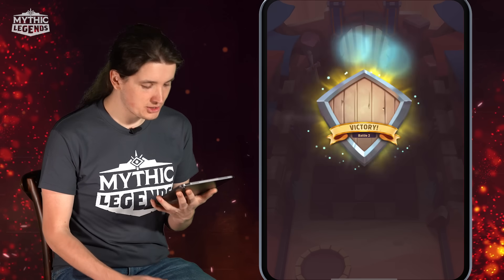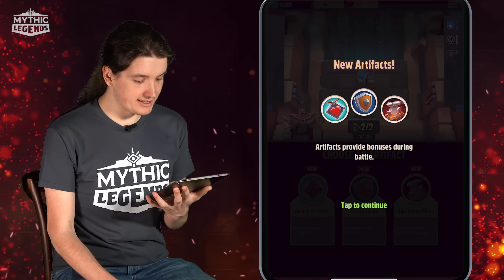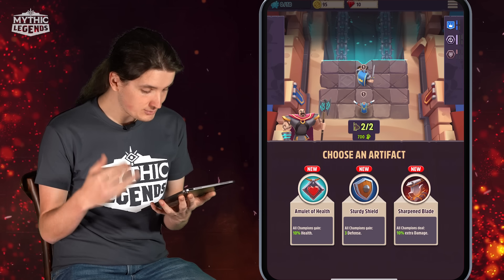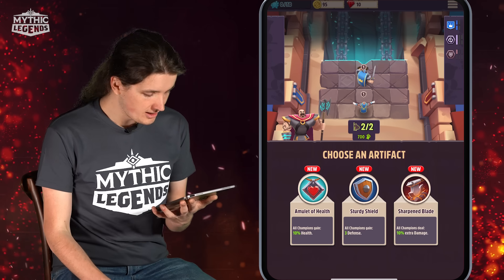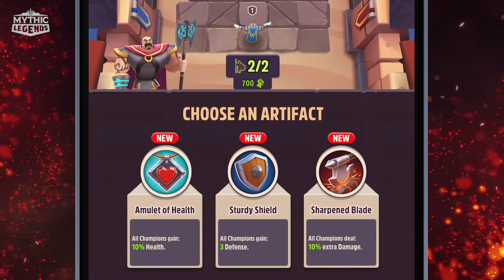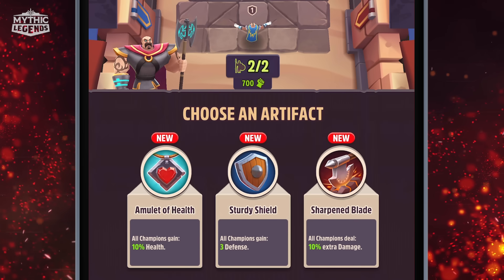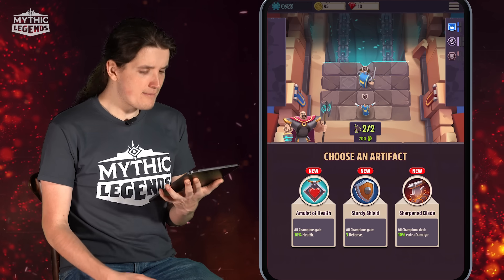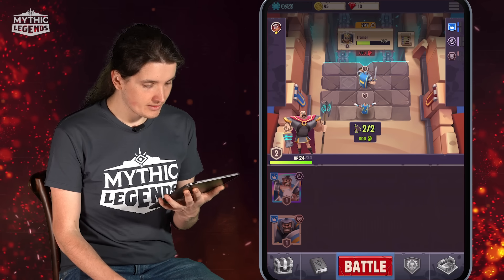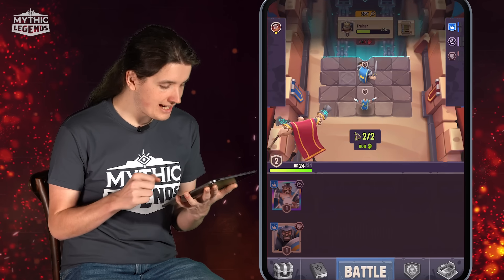We deal some extra damage to Nefesia, and then we're presented with the next choice. Every round you will get a chance to either choose a champion or an artifact. We have to choose a new artifact. The first one, Amulet of Health, gives all our champions 10% health. The second, Sturdy Shield, gives all our champions 3 defense. The third gives all our champions 10% extra damage. Since we already have the synergy working for tankiness, let's choose the damage — Sharpened Blade. 10% extra damage. Let's go on to the next battle.